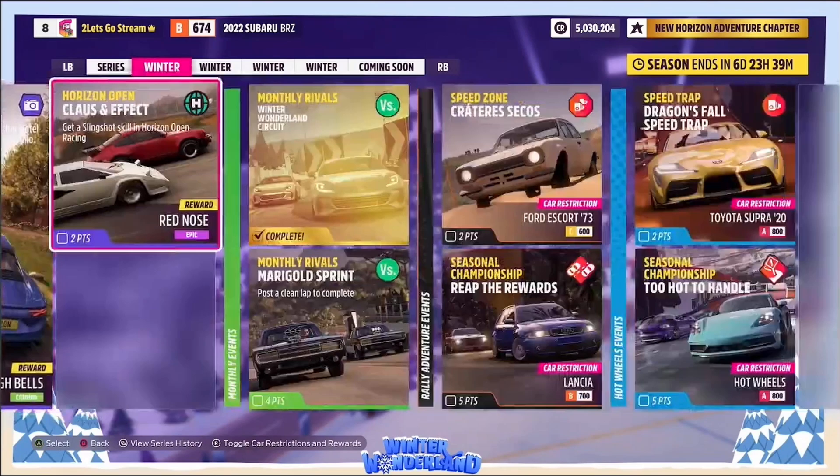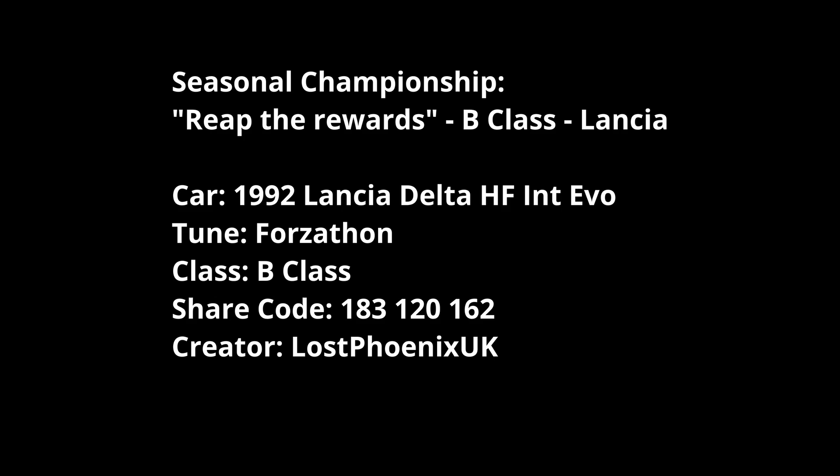Expansion packs: Creator Sacos C class for the Escort '73. Reaper Rewards B class Lancia — Too Hot to Handle Hot Wheels A class, and Dragon's Fall speed trap in the Toyota Supra '20 in the A class. For Reaper Rewards, B class Lancia, I've got the '92 Lancia Delta HF Integrale Evo False Fun tune by me — details up on screen. For the PR stunt Creator Sacos C class Escort '73, I managed to hit 65.01 miles per hour with Equinox's PR tune, hitting that exact result both ways along the run. I don't know what the targets are, so hopefully that'll be fine.